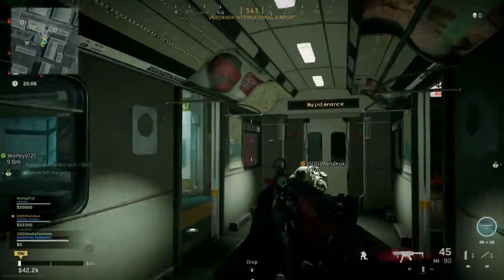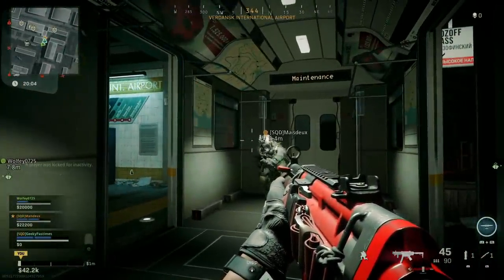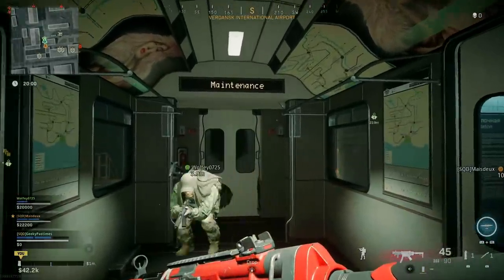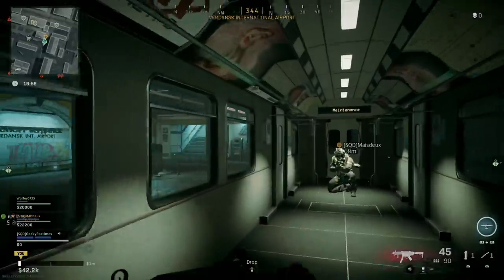Hi, I'm Geeky Pastimes, and in this video I'm going to show you how to complete the Easter egg in Season 6 of Warzone. This takes you to a hidden train station using the maintenance train.